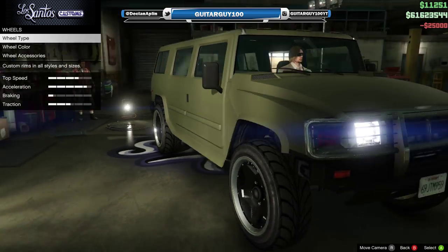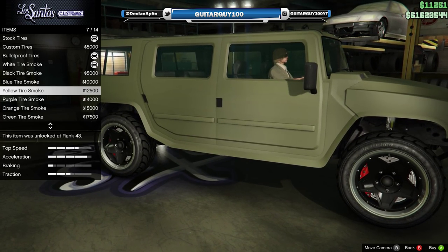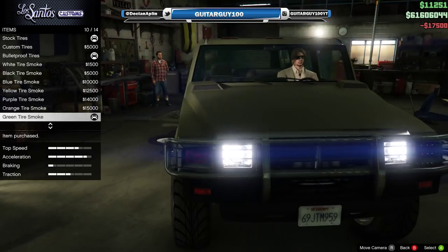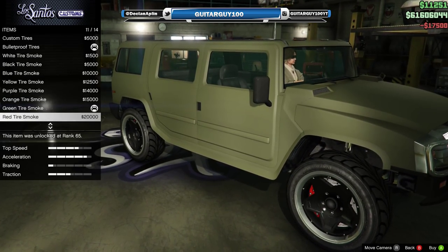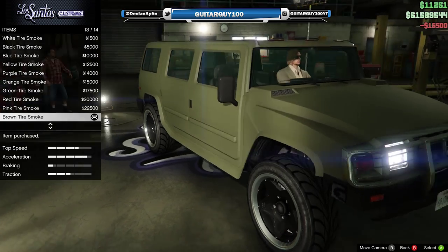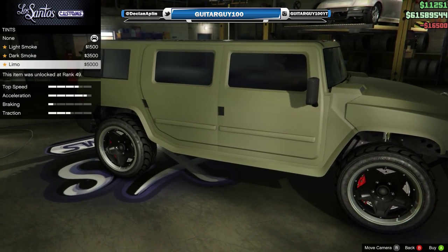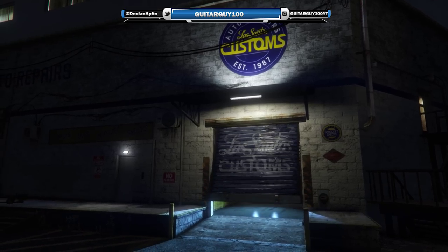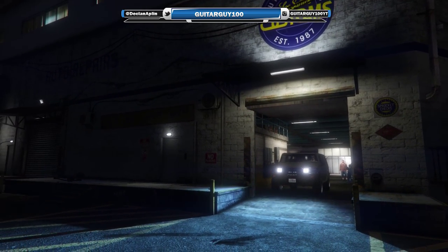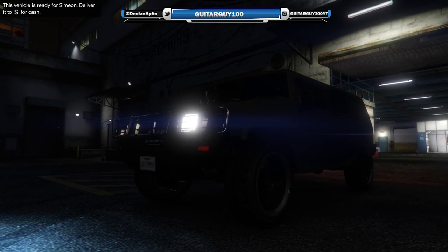Bulletproof — we don't need them custom. We'll put brown tire smoke because then it will look like you've always been somewhere muddy. So there's our beautiful car, our beautiful military Jeep — a modern military Jeep.